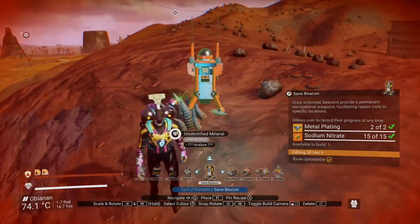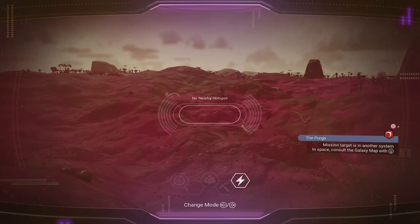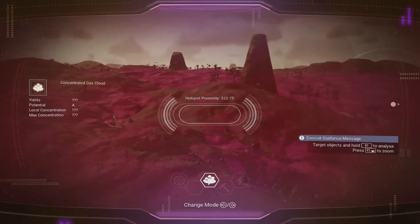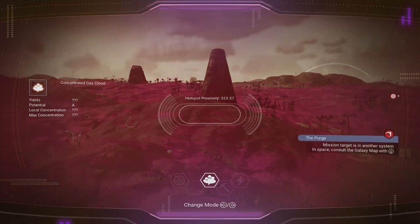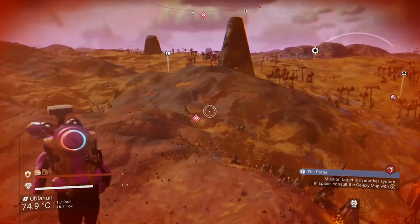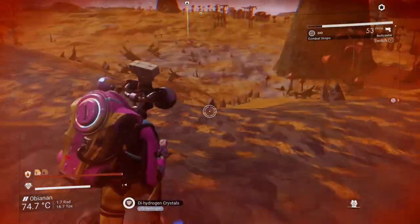I'll mark this spot using a save beacon. I use a save beacon because they have an icon that can be seen anywhere on the planet, or anywhere in that planet's system. Next, let's look for the gas — sulfurine — and nice, we're picking up a hotspot. It doesn't look like it's too far away, and wow, it's kind of really close to my ship.